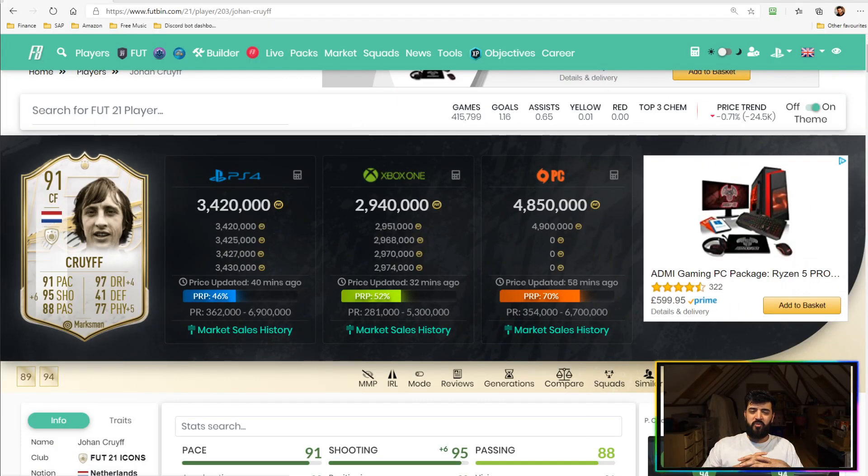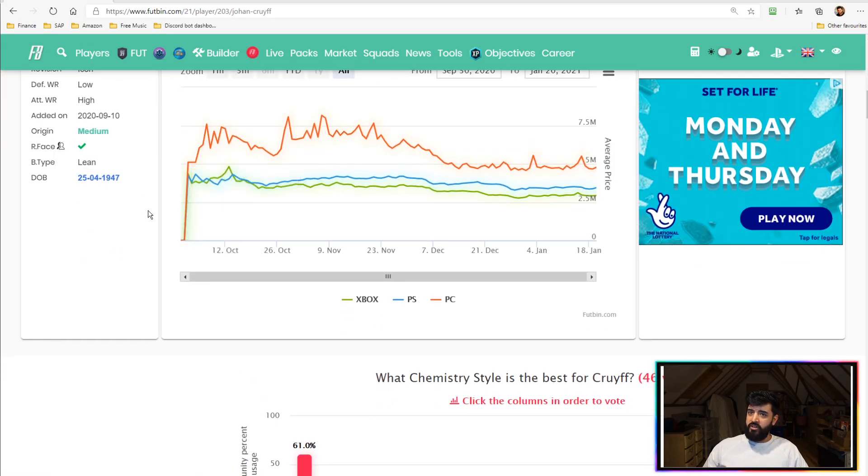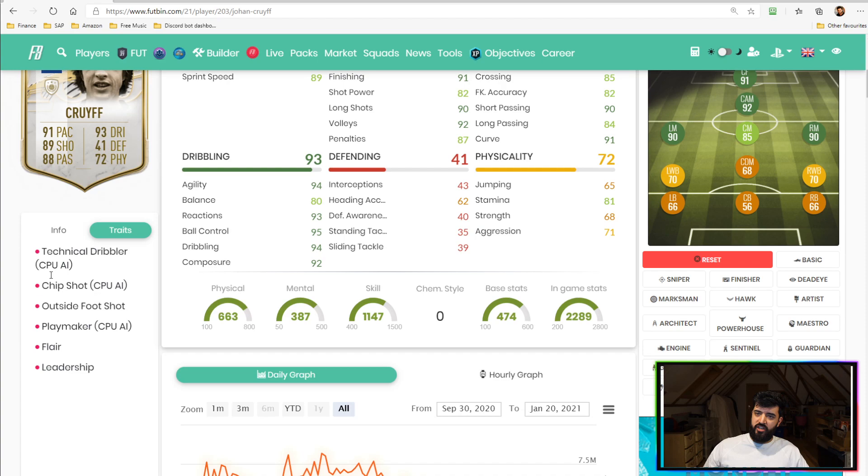Back to analysis — since I don't have this card I can't show everything I'd like, but we can see some other important things. He's got a lean body type, which is really important for a card like this. He's a very lean, slight player, so he's able to move quickly with the ball and dribble quickly. Balance doesn't throw him off too much. The balance is usually really important for a dribbler card, but because Cruyff is lean body type with such high agility and great dribbling stats, it doesn't make much difference. In terms of traits: technical dribbler, chip shot, outside the foot shot, playmaker, flair, and leadership. I wish he had the finesse shot trait, but he has solid shooting traits.